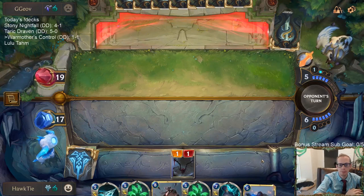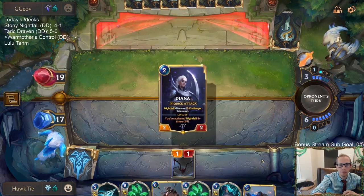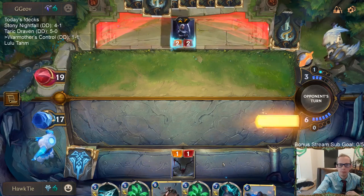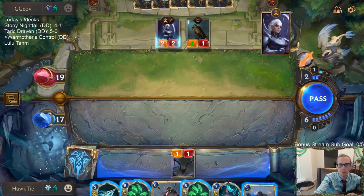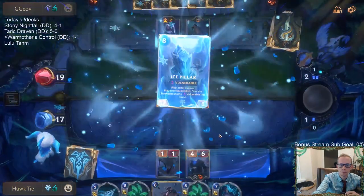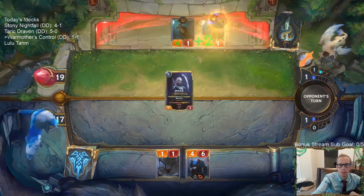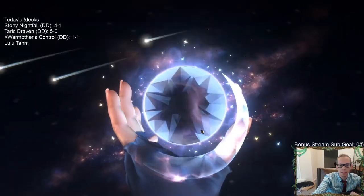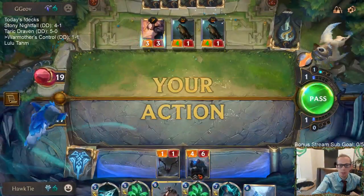They throw up a couple of cards on me. We know they have the 4-1. So we're taking 4 if they're attacking — oh man, having two of those is annoying. Because Pale Cascade means I don't get to block the 4-1. That was what I didn't love about playing Trundle. Taking 8? Okay.